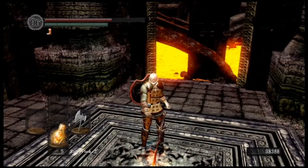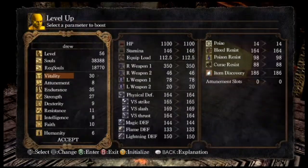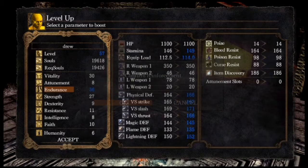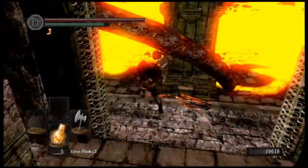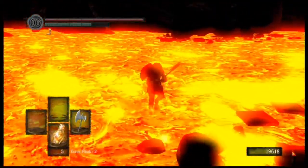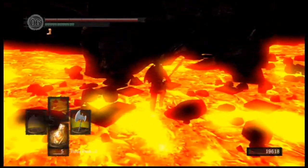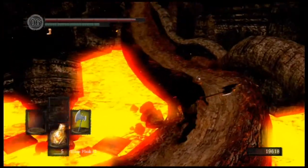It may seem fairly close to the previous one right after the centipede demon, but this one's very convenient to getting to the Bed of Chaos, which is the next boss - which will probably be in the next episode. I recommend either using this bonfire or the one you got to right after the Demon Firesage, because there's actually a checkpoint that I unlock. I unlock two, and I'll get to the Bed of Chaos quickly from there.